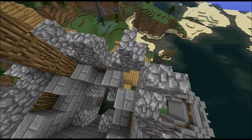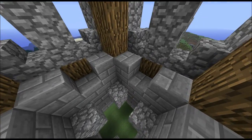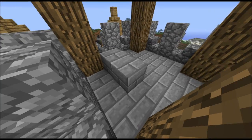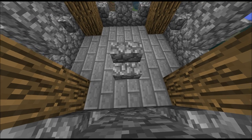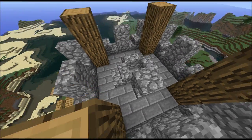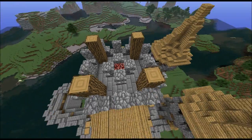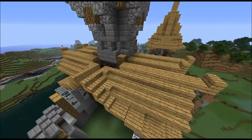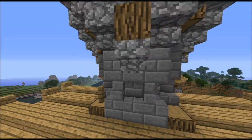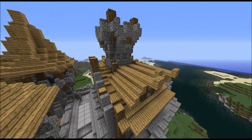Now take logs and place three logs here. What you want to do is to take some stone bricks and fill them in here — this is where we are going to make the beacon. So it's four cobblestone stairs with a cobblestone slab on top. Then you can place nether brick here and then you can set it alight. The last thing I'm going to do is to correct the roof here and take fences and place one on top here and one down there.